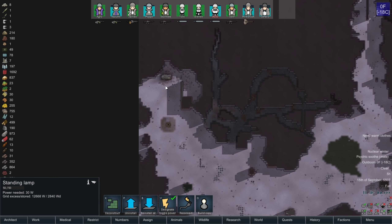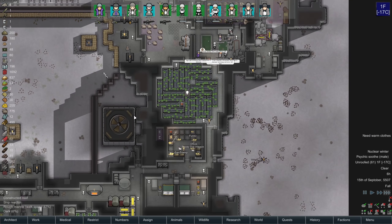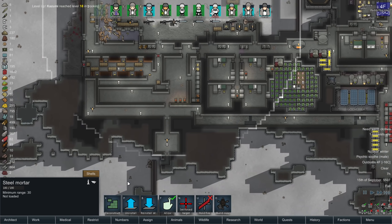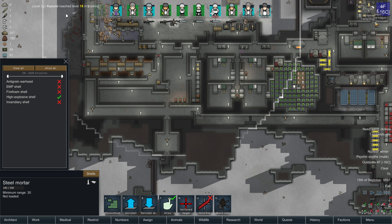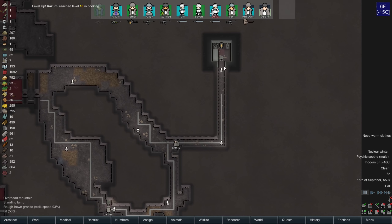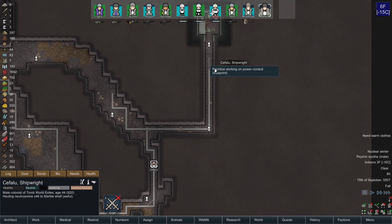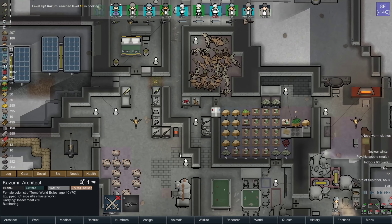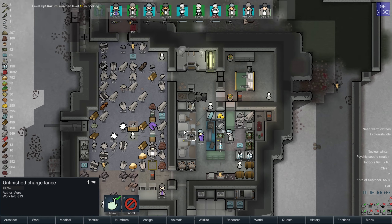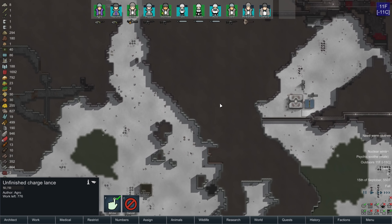Poison ship — you're not really affecting anything, right? There's not really any crops on the map. We're still up to 800 steel, and uranium up to almost 200. This needs to power on — I didn't run power far enough. Here is the lance, which means 12 advanced components and 13 regular components, and we are good to go. Which is exciting — it's been a long time.